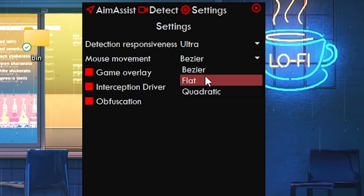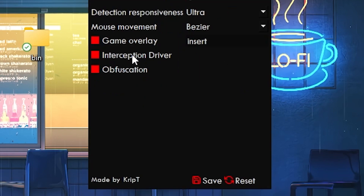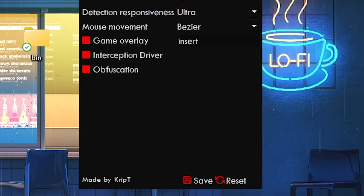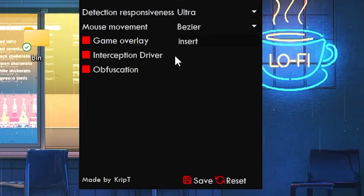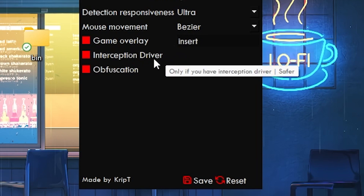Mouse movement — don't worry about that for now. Game overlay — don't worry about that either. Interception driver needs to be checked. Once you download, there's a probability that it is not checked — if it is not checked, your application is not going to work. At the moment, the only way you can move your mouse is using this interception driver.